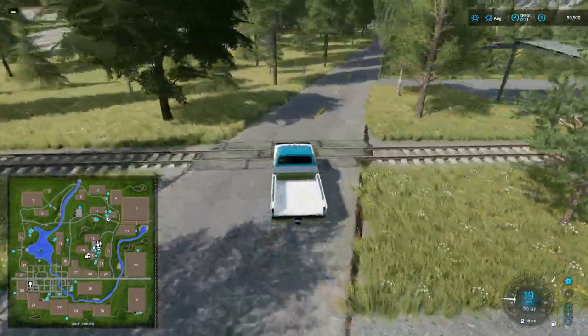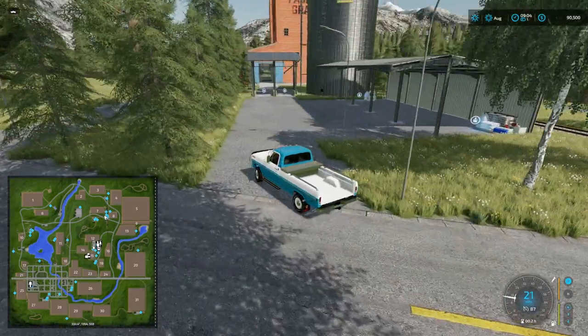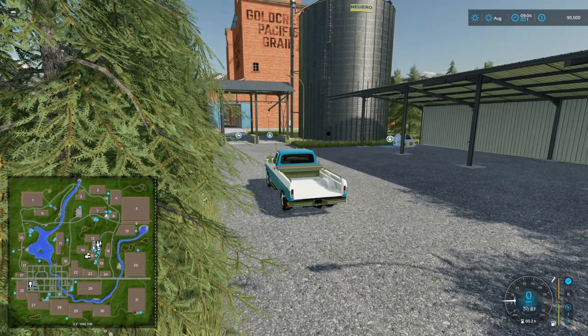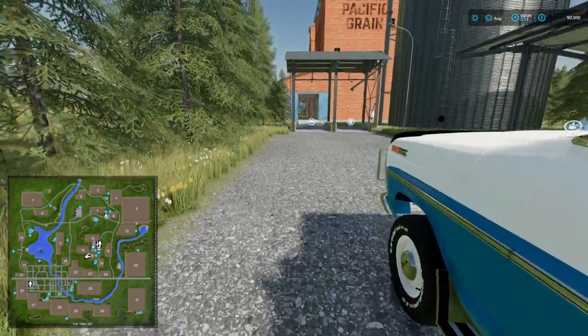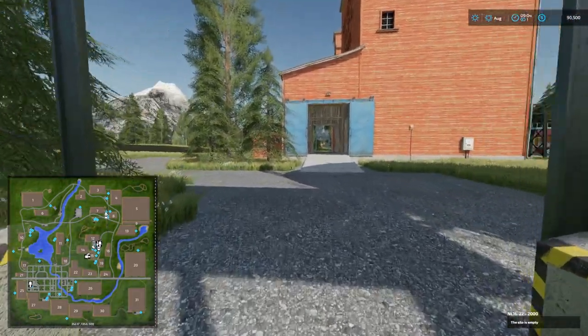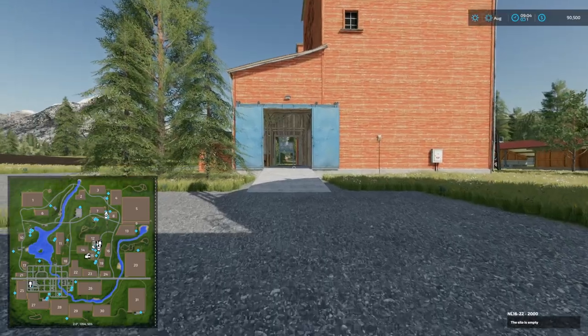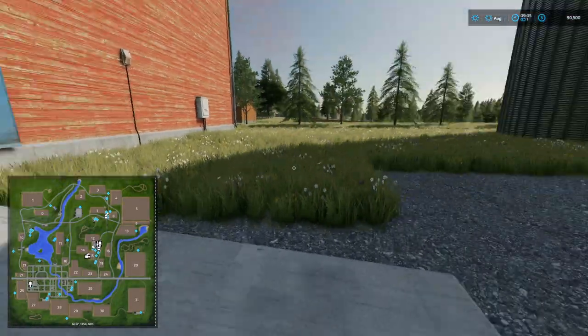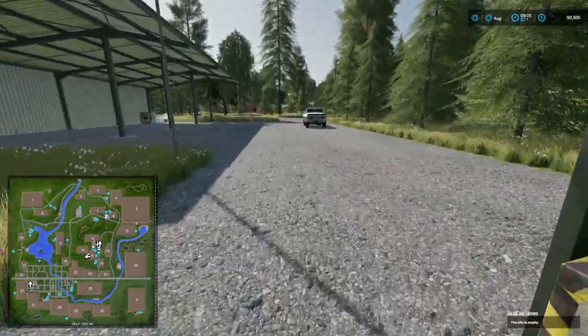If we go around on the right over the train line — I haven't seen the train yet — over here we have the Goldcrest Pacific Grain with a load and unload. I'm wondering if this does sell to the train, or if that's just a separate silo. I think it's just a second silo. This grain one is also marked as supermarket, so you'll always have to hit the tag to know which one is selling at which price.